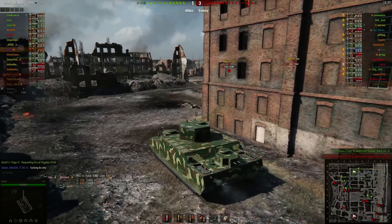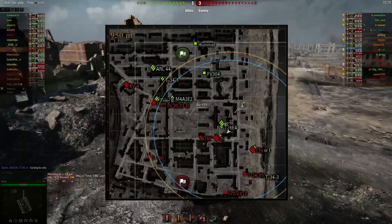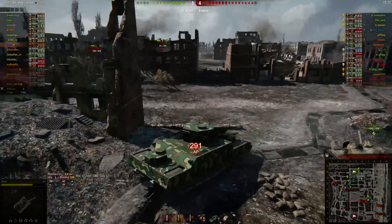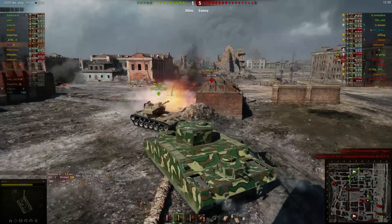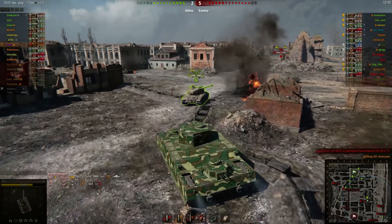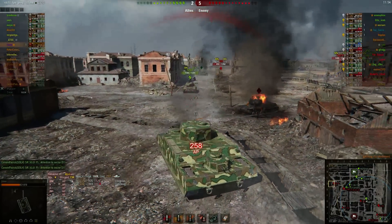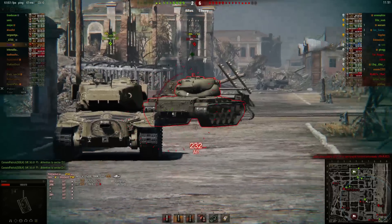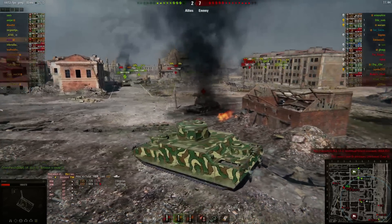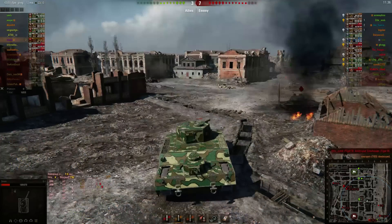That's another HEAT shell through the shoulder of the IS, and we're going to push across here. We've got the super Pershing and the IS here — they just need a little bit of e-bravery to get in. We still have HEAT loaded. Our super Pershing is pushing the T-69, and the T-69 is shooting me instead of the super Pershing that's charging him. He gets tracked by the super Pershing. Our IS went to the same side as the super Pershing, which is not really what you want, but that's going to allow us to shoot him.